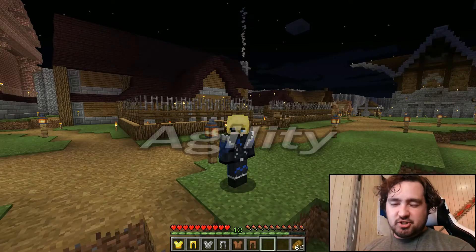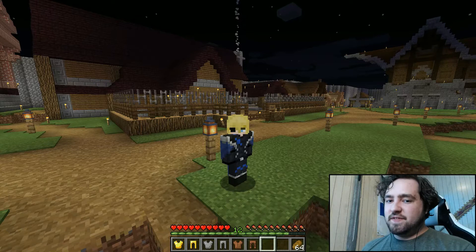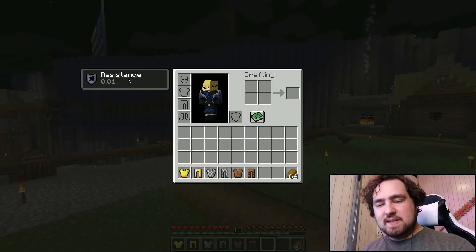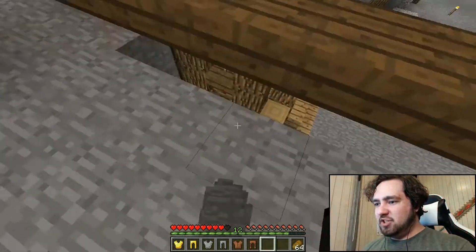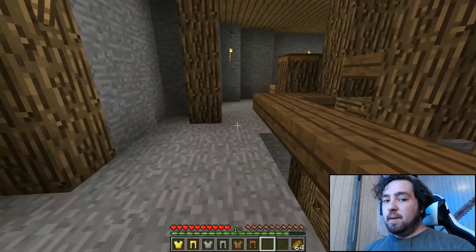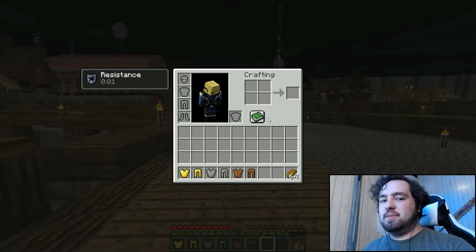Our next stat is Agility, increased by running around, swimming — basically any non-vehicle movement counts. Every level in Agility, there's an effect similar to the resistance mechanic: when you take some damage, it gives you saturation for a small period of time as long as your hunger bar is full. This basically helps you regenerate health quickly. However, if you're wearing diamond, iron, or netherite armor — classified as heavy armor in this mod — your Agility abilities will not work.